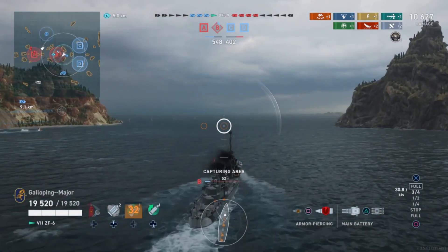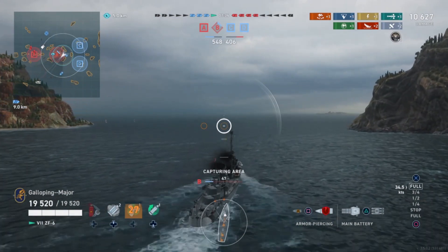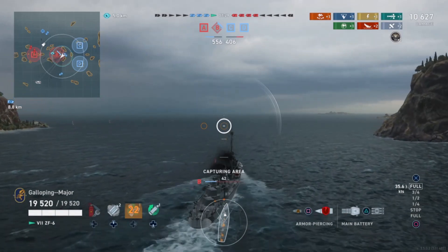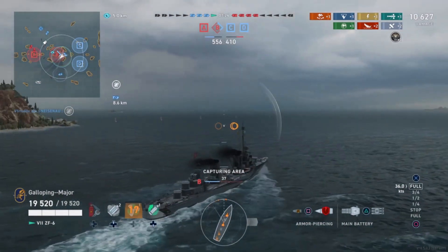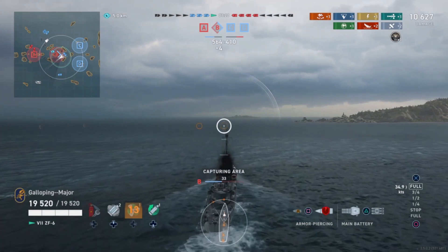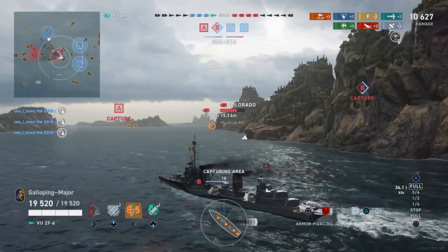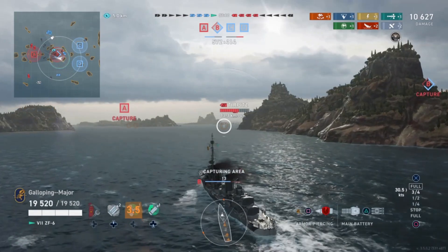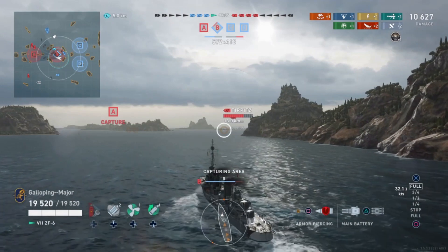The smoke can be swapped out for a defensive AA fire consumable, but you only get one charge of that. It improves your AA damage by 200% for 40 seconds with a 150 second reload. Only getting one isn't that great, so it doesn't really make sense to swap it out. You're trading a universally useful smoke screen — which you get two of — for a single consumable that can only be used when there's a carrier. I'd say just stick with the smoke.